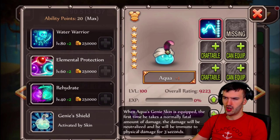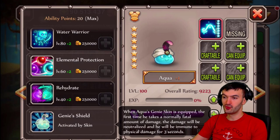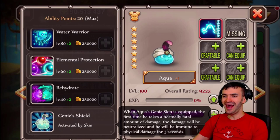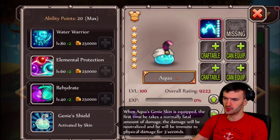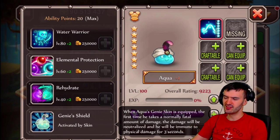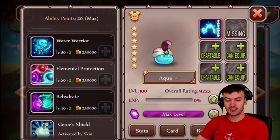Genie shield: when Aqua's genie skin is equipped, the first time he takes a fatal amount of damage, the damage will be neutralized and he will be immune to physical damage for three seconds. So basically, this guy's got a kind of an extra life — the one attack that's going to kill him does not kill him. It's neutralized, which means it's zero, and then he's immune for three seconds after that. That actually could be pretty impressive. That's actually not bad at all.